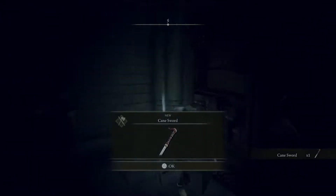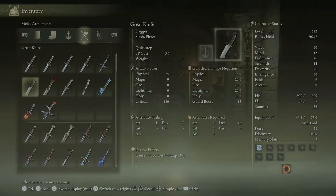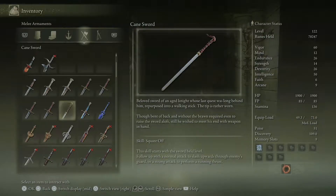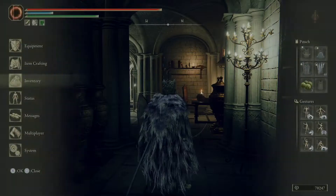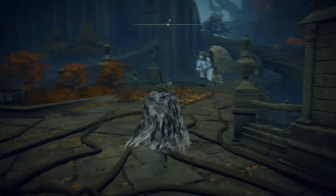What's in here? An item — cane sword! Hey, a character in Octopath Traveler uses a cane sword, I always thought they were super cool. Beloved sword of an aged knight whose last quest was long behind him, repurposed into a walking stick — the tip is rather worn. Though bent of back and without the brawn required to even raise the sword of law, still he wished to meet his end with weapon in hand. Yeah, cane swords are cool. I like them.